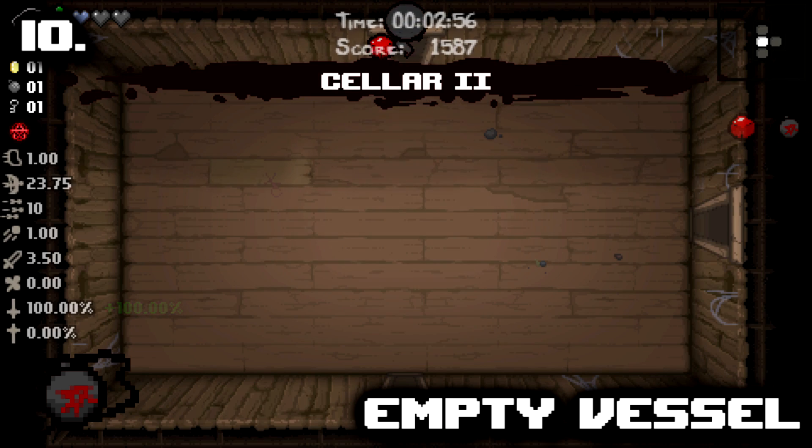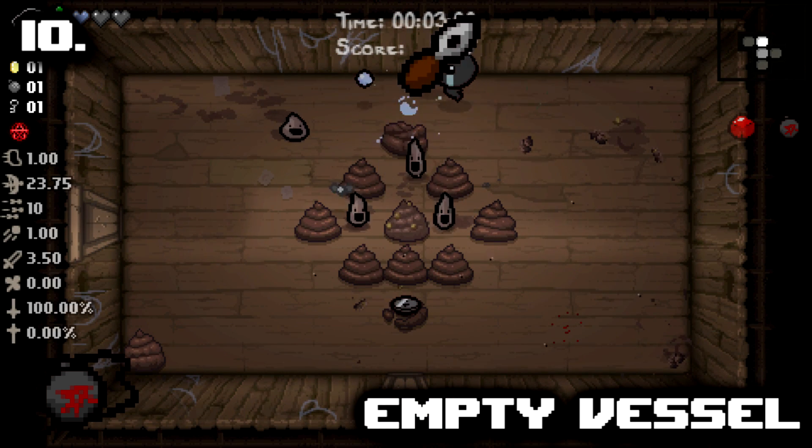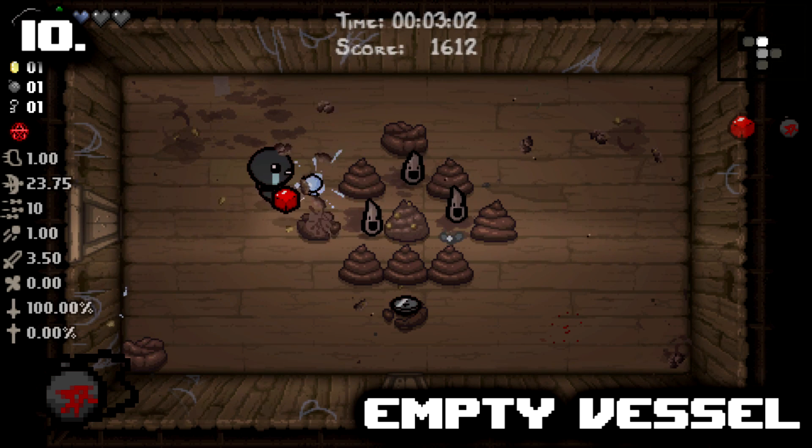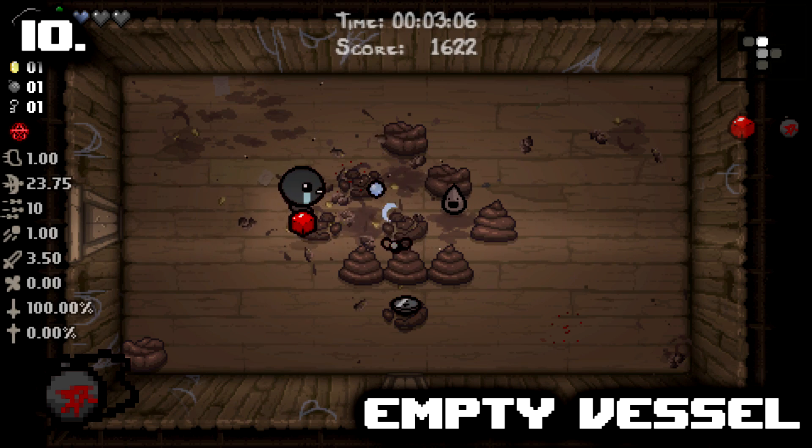That's a lot of value for an item and can make some rooms safer to go through. It synergizes really well with items like Horror Babylon, another Devil Deal item, Potato Peeler, and Abaddon, as they all help to remove Red Hearts and enable that good passive flight. It's a multi-faceted item and an excellent find.